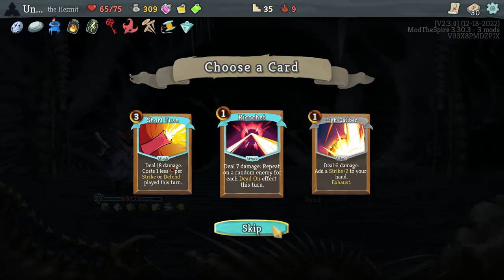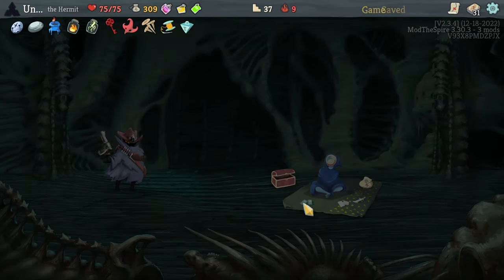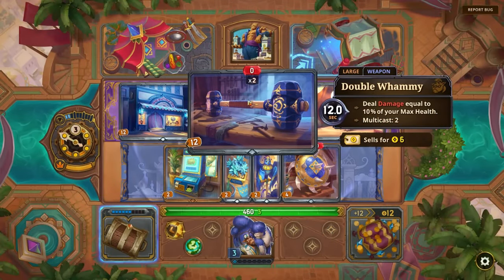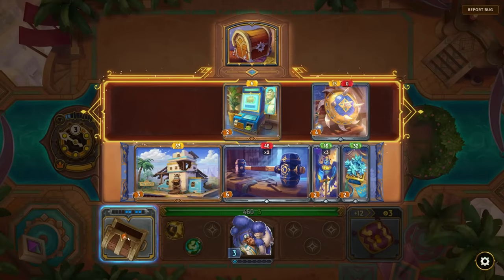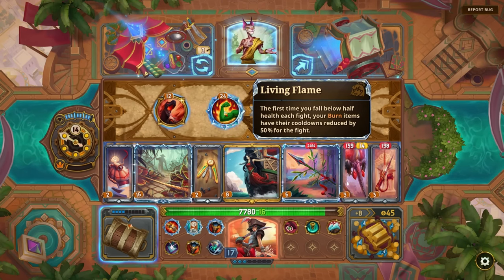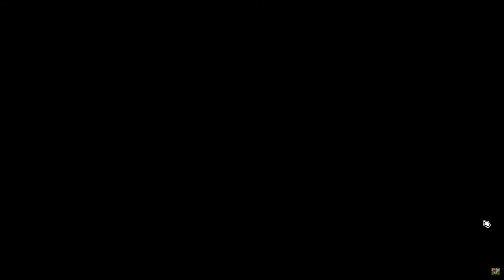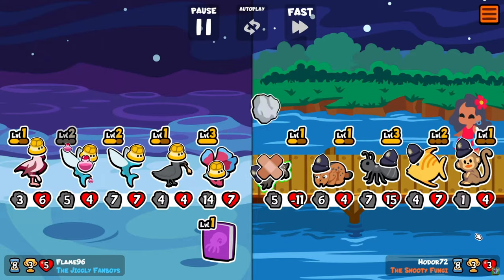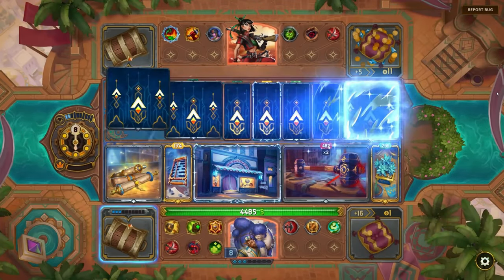In general, you build your hero like you would build your deck in Slay the Spire. You go through a series of encounters that allow you to make choices, make purchases, or face a challenge for rewards, all of which affect your build. You improve the items on your board or add skills to your hero, and then at the end of each day you face another player's hero in an auto battle. Like in Super Auto Pets, the PvP is asynchronous — the other player is not present to watch the battle.